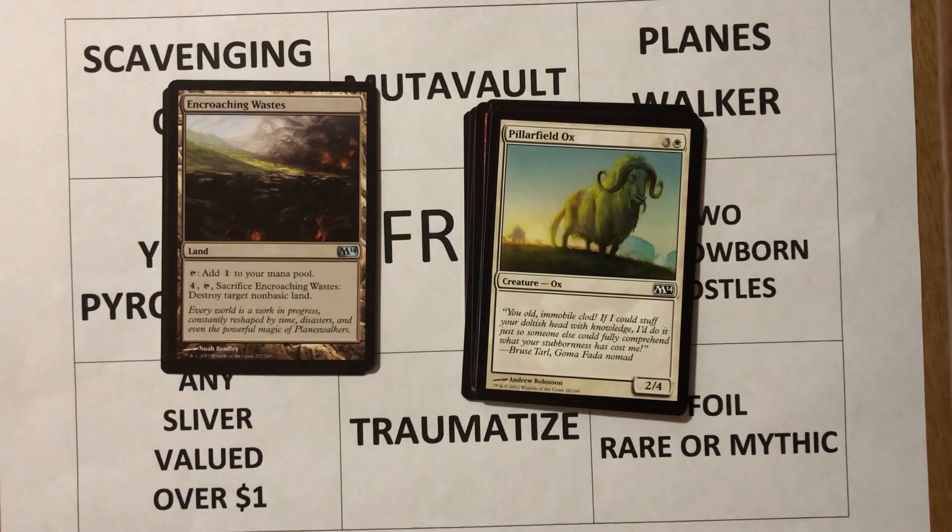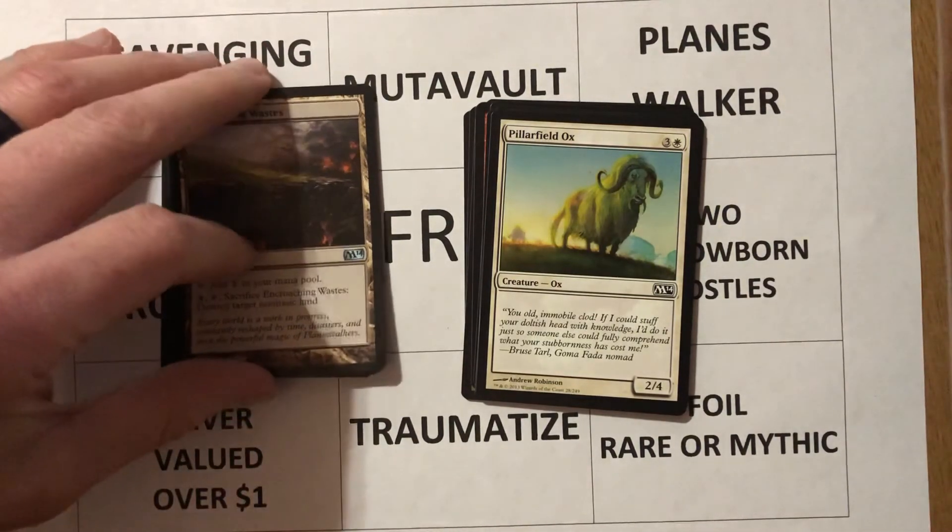Encroaching Wastes — our first uncommon. It's a land: you can tap it and add one colorless to your mana pool, or you can pay four, tap it, sacrifice it, and destroy target non-basic land. A little bit more expensive than something like Ghost Quarter or similar effects. I don't know that I've ever played with this card. I myself hate having my lands destroyed so I'm not a big fan of destroying other players' lands. There are probably other cards even at a budget — like Field of Ruins — that you can pick up and do this with a cheaper cost.